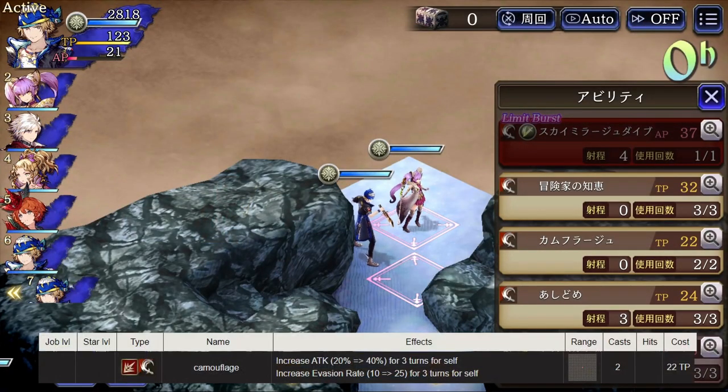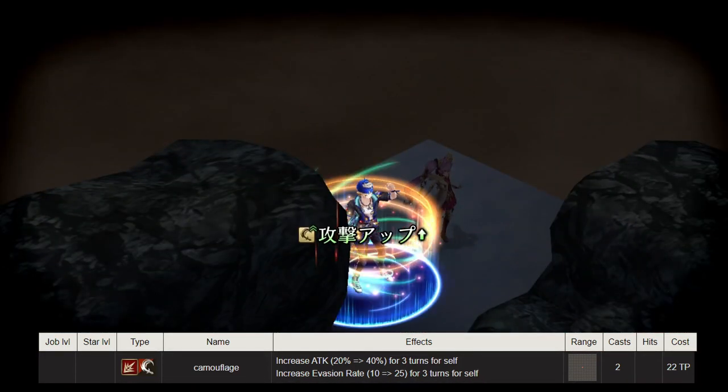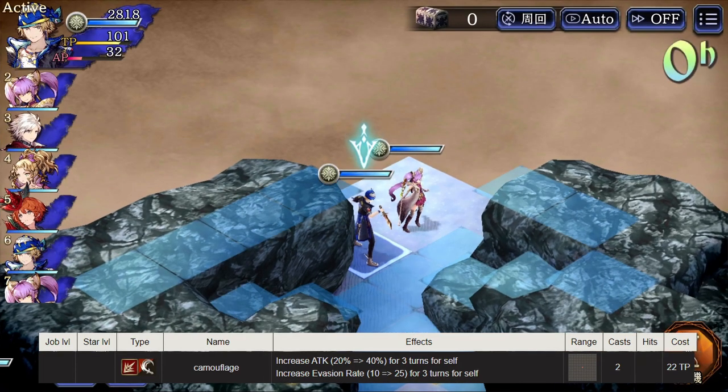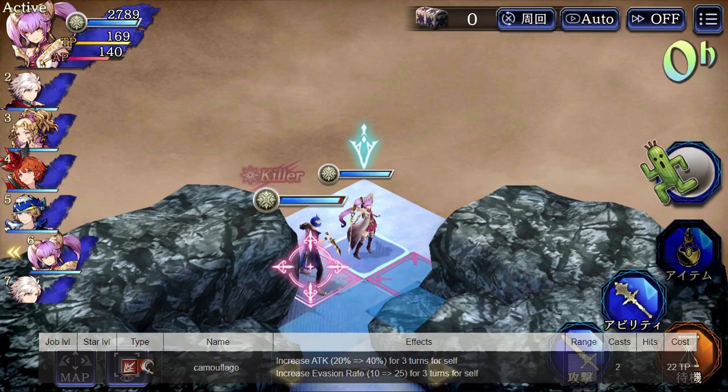Camouflage is a TP buff that's going to grant Locke 40% attack and 25% to evasion rate. This will be an essential buff for Locke if you are running him as evade, and also if you aren't getting those attack and evade buffs elsewhere.